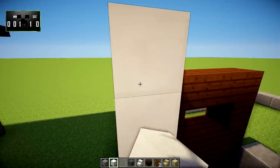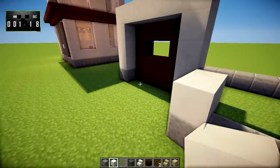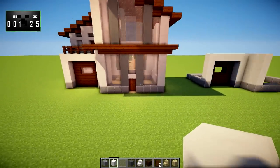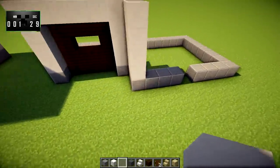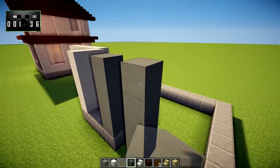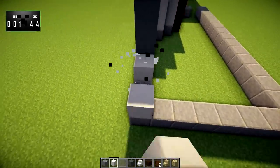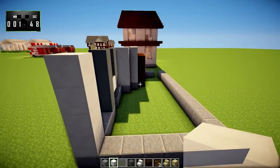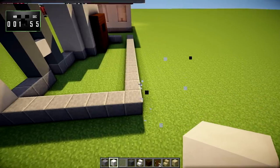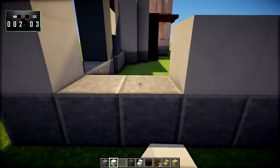Then we're going to take some quartz blocks and bring them across and up — this will go up another three and then up over the door. We'll do the same thing on this side. As you can see, most of the front of the house is glass. Right here we're going to take some cyan stained clay and bring it up four high. In the corners we'll bring this up as well — four high, up one more, and then bring this all the way across until it meets up with this corner. Then we'll fill in the bottom part.